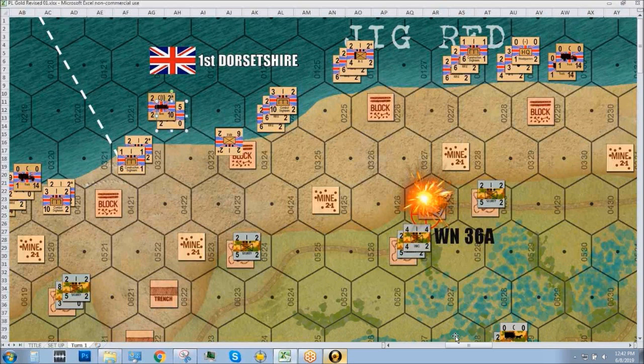Damon chooses landing hex 322. The dice rolls a five — he drifts the other way and goes into 323. That's okay. Everything else will try to land at 325. Combat engineers go first.